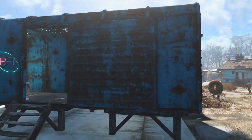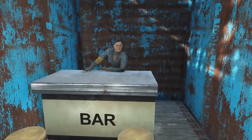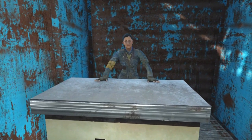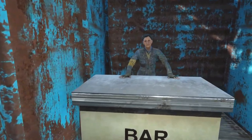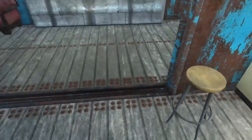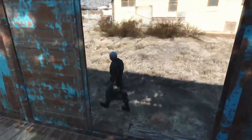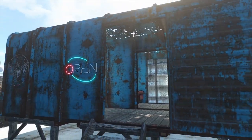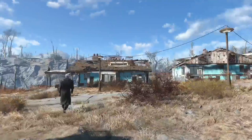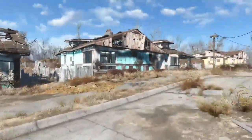Here I've got my bar. I made it out of the boxcars — I want to say Wasteland Workshop, I could be wrong. I've got my bartender, a couple of stools, and some seating areas. I wanted to make use of the boxcars because in any of the settlements I've done in previous saves, I never used them. But I really wanted to this time around.